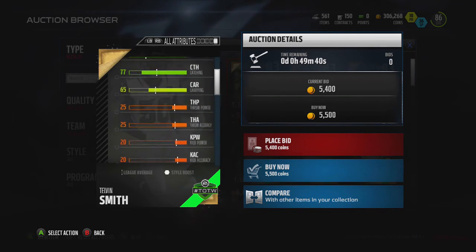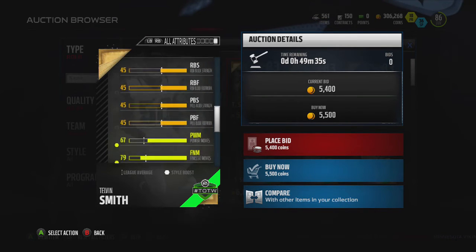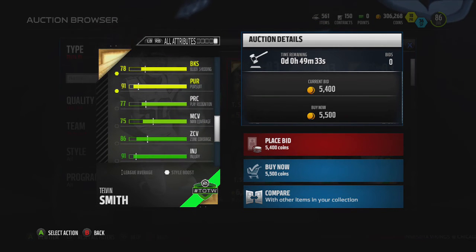77 catch will help him catch those picks, of course. He has one more good stat that makes this card a beast, which is his zone coverage — 86 zone and 75 man. He's a very nice coverage linebacker who can lay the wood and fly around the field.